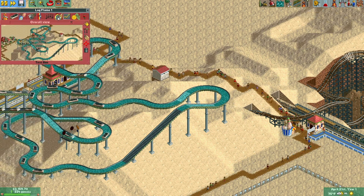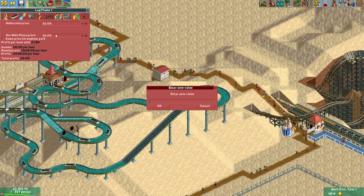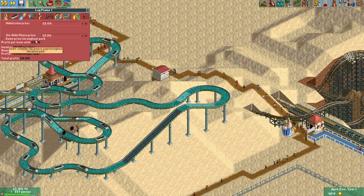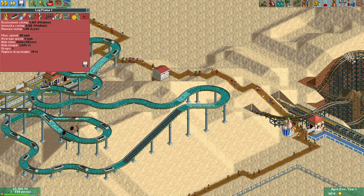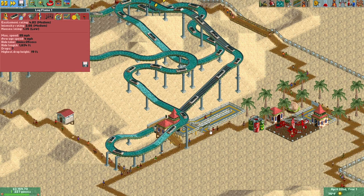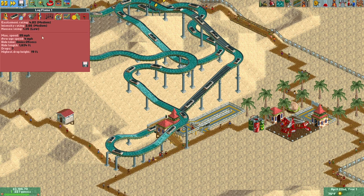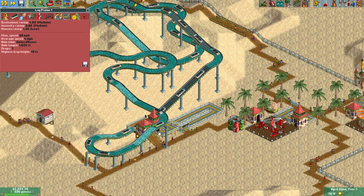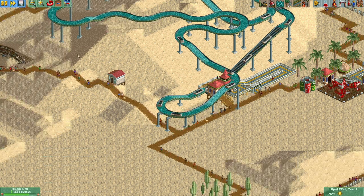Let's check the stats on this — lovely. Now let's change the merry-go-round to $3.50 as we always do, same price throughout park. And the log flume — I think we can charge $12 for this. For some reason people are willing to pay a lot for log flumes even though the stats, while good, aren't that exceptional. They're going in — nice! We'll leave that at $12 for now.